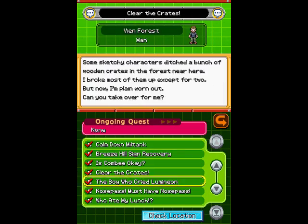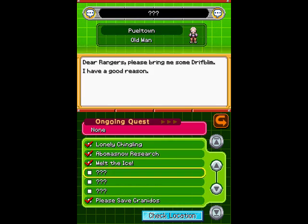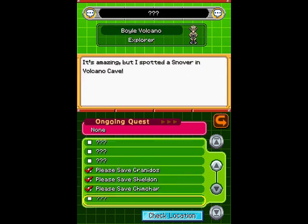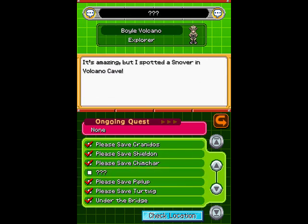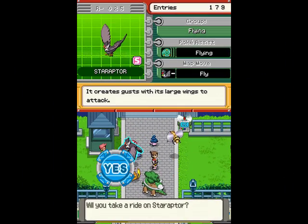But before we do that, today is a quest episode, in fact. I mentioned that we were going to do this last time, but we have four quests: one in Peel Town, one in Boyle Land, one in Hia Valley, and one also in Boyle Land — well, that's the Boyle Volcano, but close enough. So let's go ahead and take on the two that are in Boyle Land first.